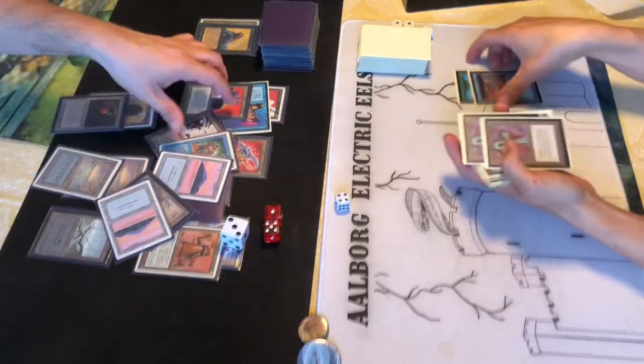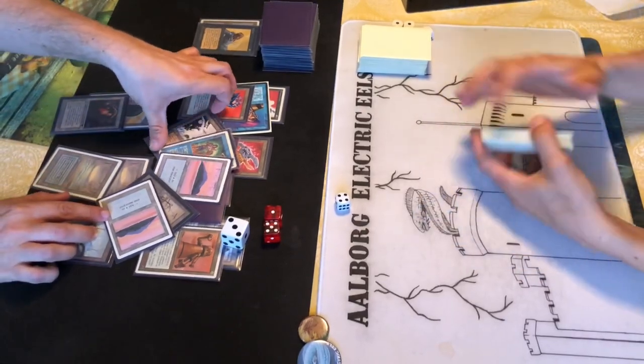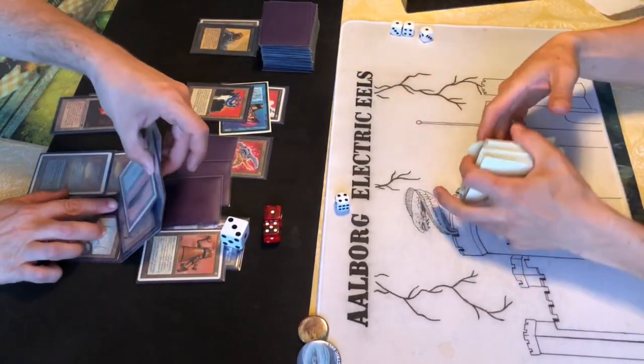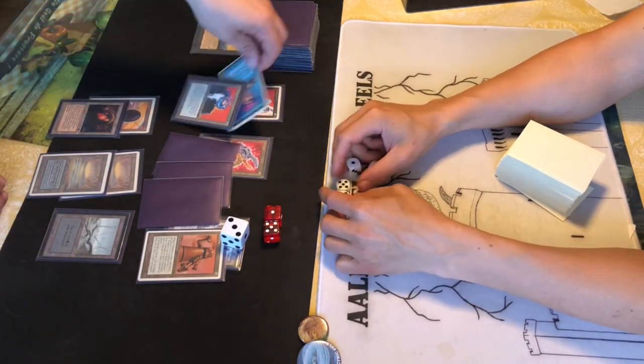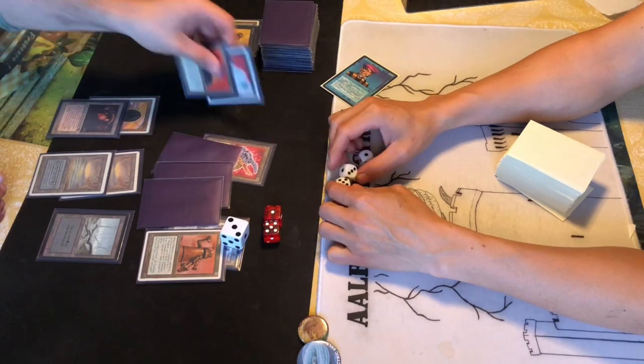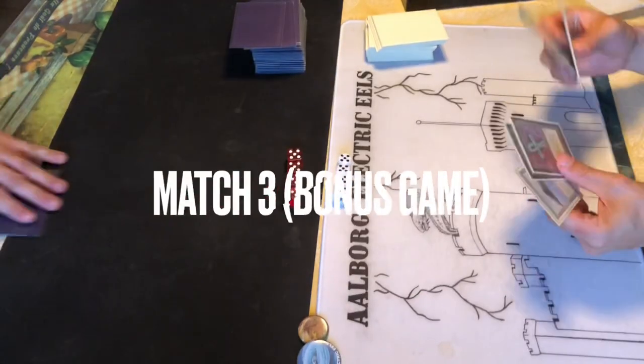He had a Time Twister in hand and a bunch of lands he couldn't play - the Time Twister would have put me within Black Vice range and I had five cards in hand, so I was beginning to get choked out by that Black Vice. Without that Prodigal Sorcerer I think I would have lost - what a traitor!